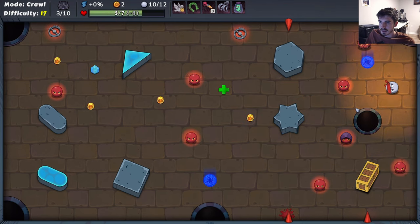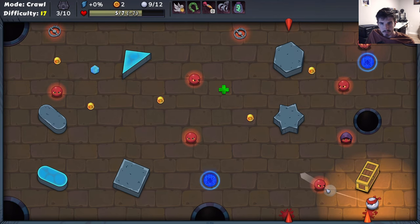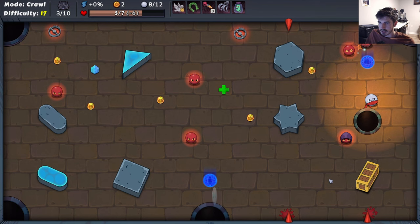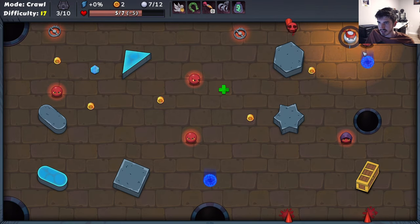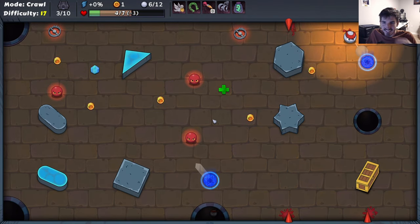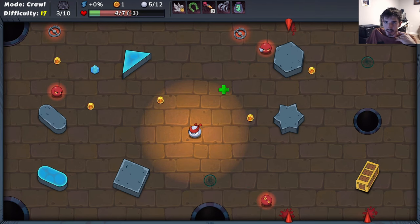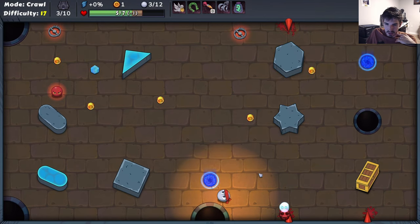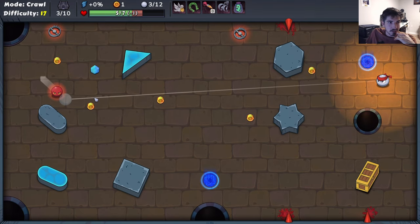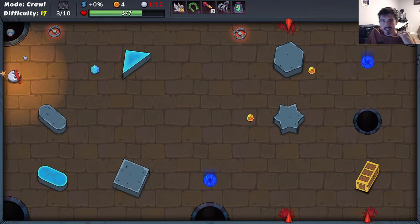Right now we're just going through trying to hit some of these - we almost hit that spike, that would have been bad. Just trying to knock them into the spikes, knock them into the holes, whatever we got to do. I'm going to hit him nice and soft, knock him into the spike. This guy is going to be really tough to push so we're going to give him a lot of oomph - full power and he still barely went in. Let's go through this portal, knock them around a little bit. We got two very good lineups for spikes. This is a cross-map shot - can we do it? Full power - not quite. That's fine, we had an extra shot.